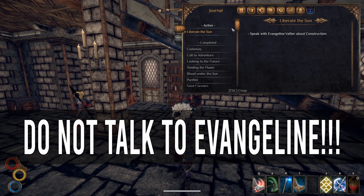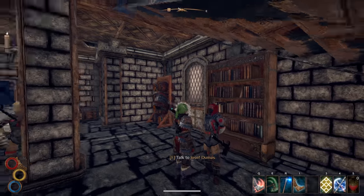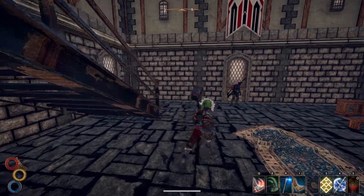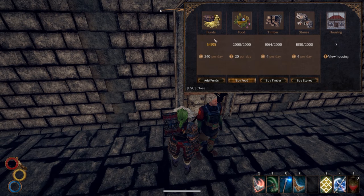Whatever you do, do not speak to Evangeline, because this whole infinite resources strategy relies on you not triggering the next stage of her quest. If you speak to her, you'll suddenly have another 150-day countdown timer to deal with, or you'll get locked out from upgrading more buildings. By not talking to her, you haven't triggered the next stage of the quest, which means there is no countdown timer yet, which means you can come over and talk to Joseph and farm this strategy infinitely — for as long as you like — cap out all of these resources and get your funds as high as you want.